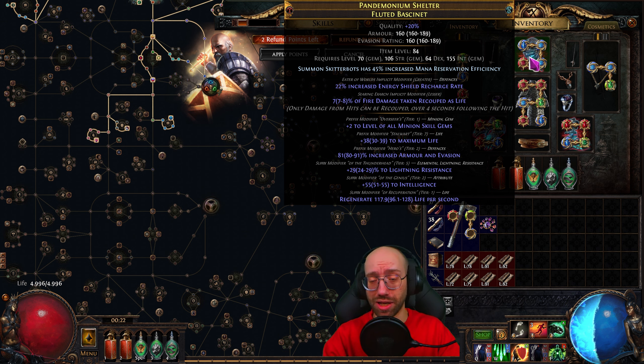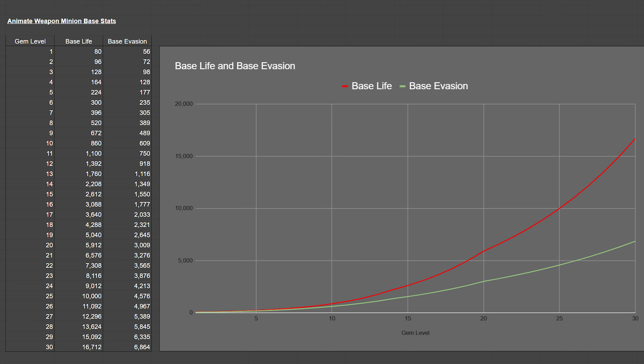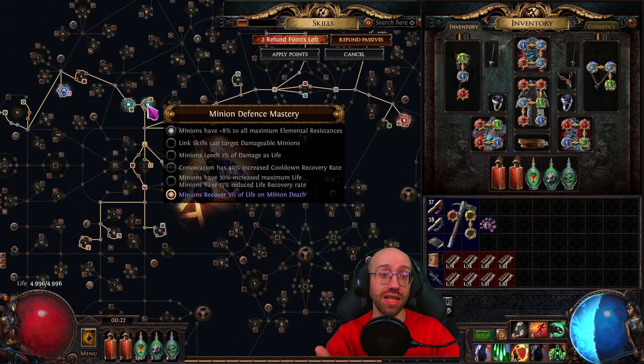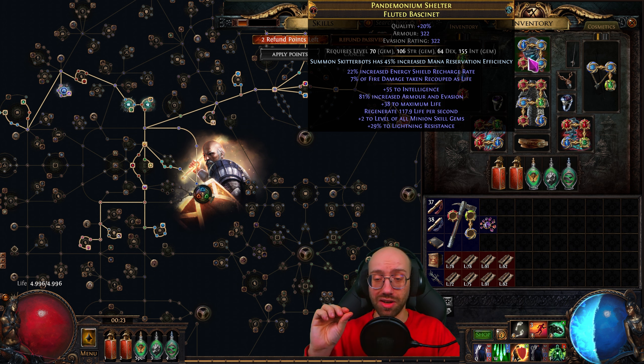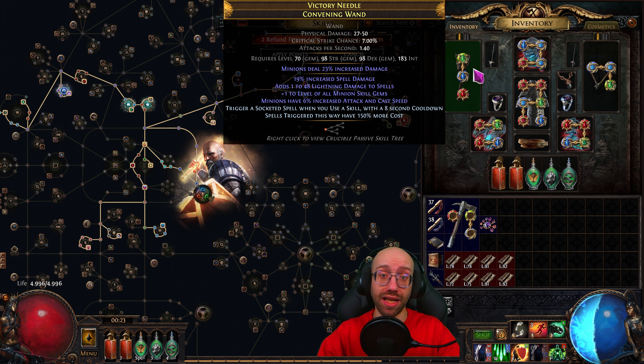The helmet was probably 10–20 chaos. It didn't have the enchant or energy shield recharge rate from either implicit, but it does its job. Most important is plus levels to minion gems — a theme you'll see all over the gear. Minion survivability is one of the biggest problems; the damage is fine, but if your minions all die it's very frustrating. Higher gem levels means higher base health, which makes percentage regeneration better, increases their leech cap, and makes the 'minions recover 5% of life on minion death' node more impactful. We also get life, intelligence, and tier-one life regeneration on the helmet.